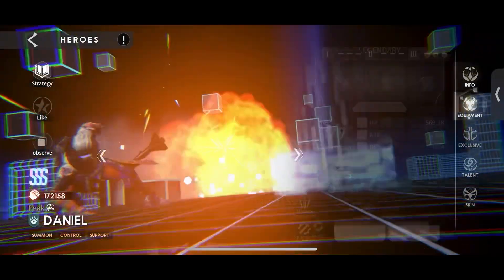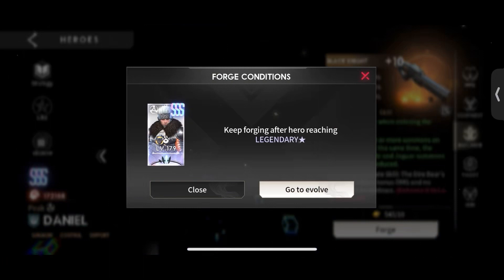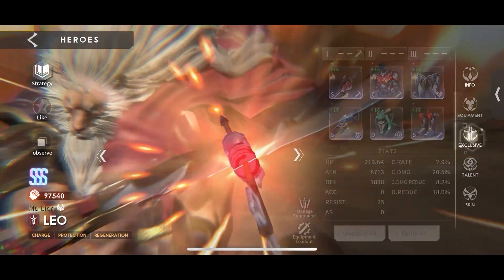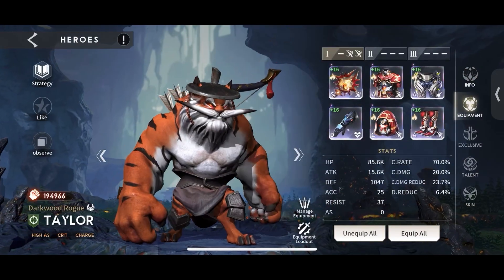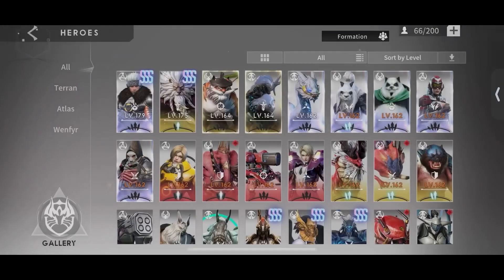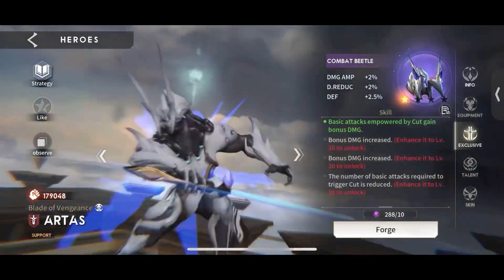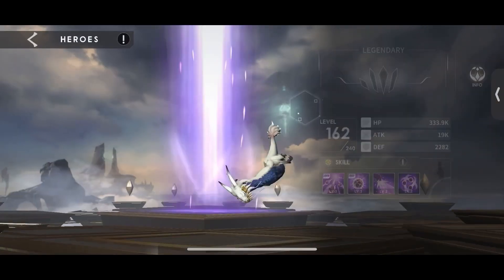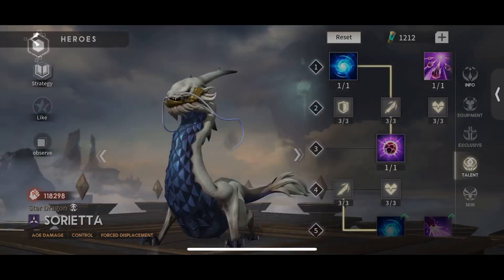Looking at my characters — Daniel gets the best gear; from a triple-S I need one more copy to get him to Exclusive 20, otherwise he'd already be there. Leo and Taylor both have legendary equipment. Taylor is sitting at 70% crit rate and does a fantastic job. Artist is at Exclusive 10 with legendary equipment; Exclusive 0 — I'm saving the runes for someone else, probably Leo when he reaches the required evolution level. Sorietta is at X10.